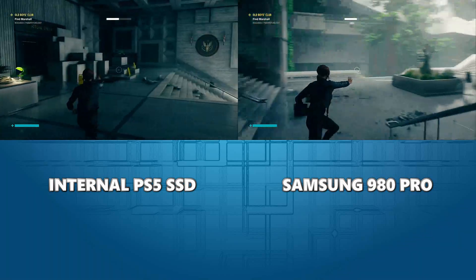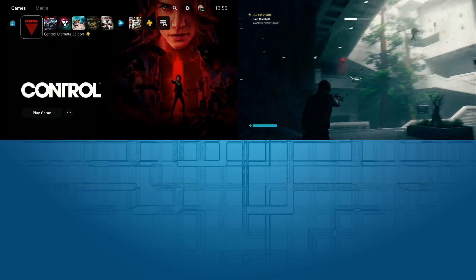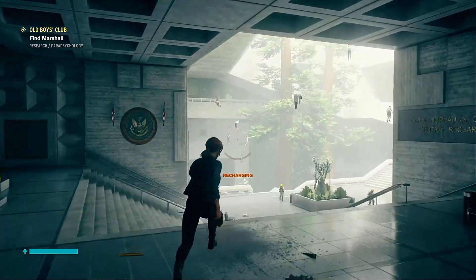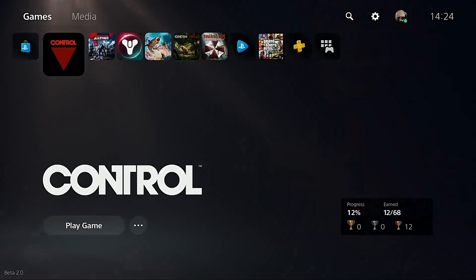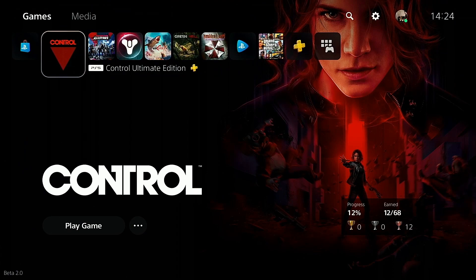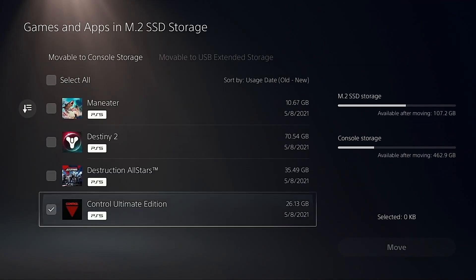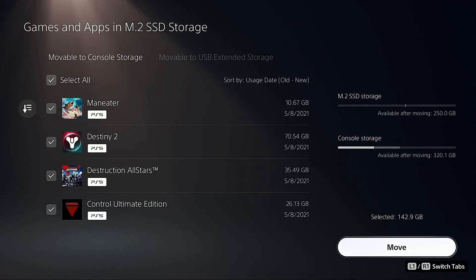We will be testing other SSDs here on the channel shortly now that we've got the beta. This part of the game was absolutely annoying and almost made me rage quit many times. Let's make our way back to the desktop, quit the game, and move these games back to the console storage to see how that performance goes — and also to get things ready for the next SSD test. Let's move those four back and let it run.